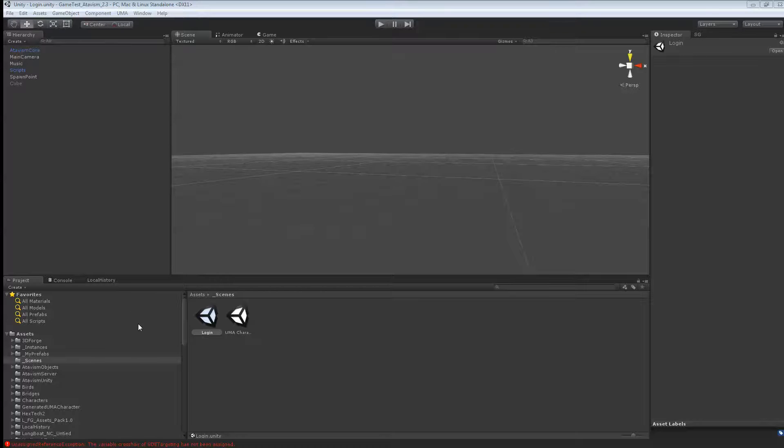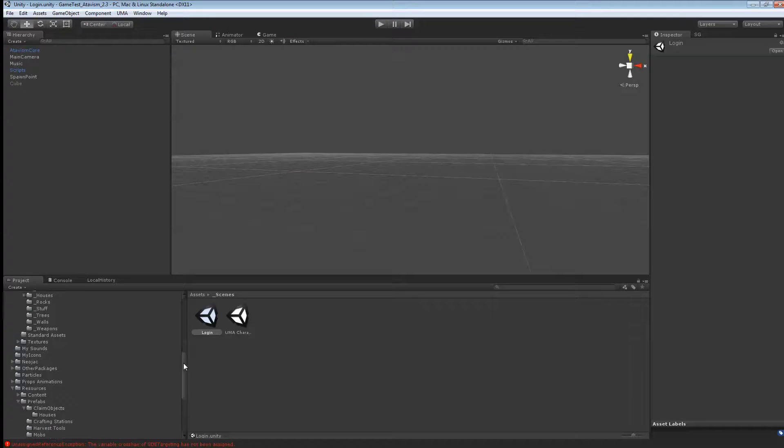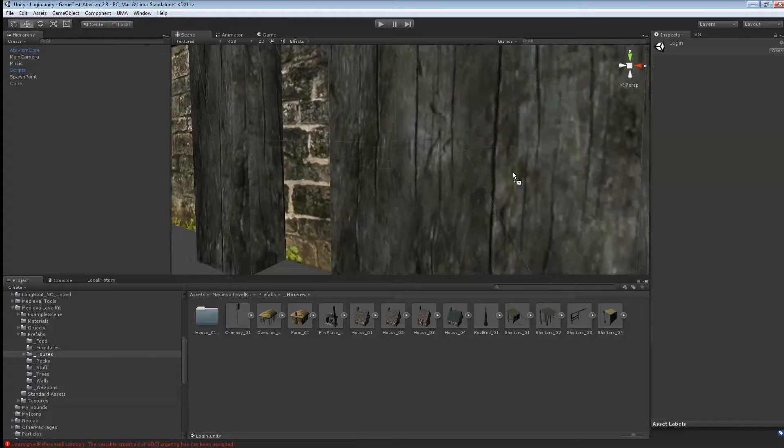So what we want to do first is create our prefab. If you go down your folders, find a medieval or other asset you want to use. I'm going to use Full House for this demo — I'm going to use House 1, just put it in my world to know what it looks like.